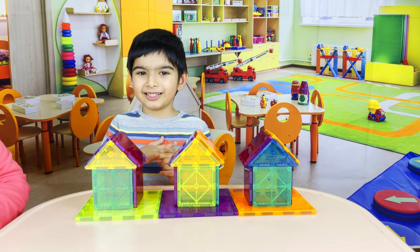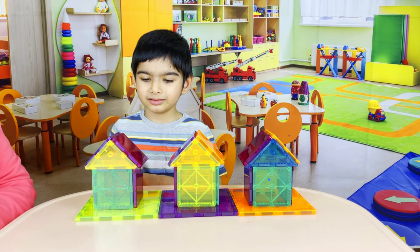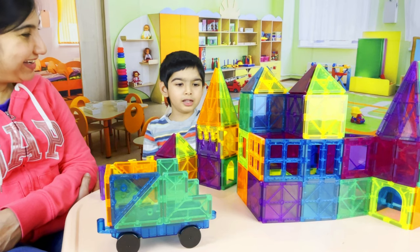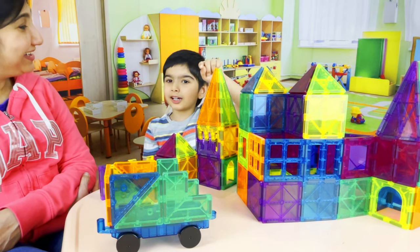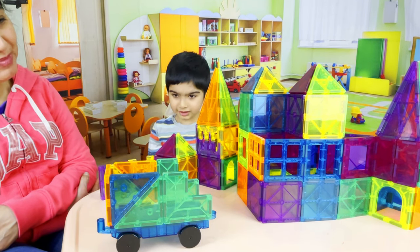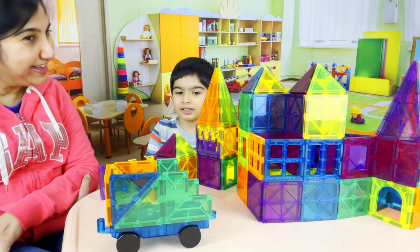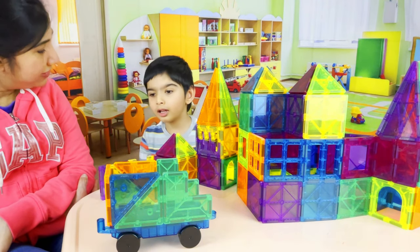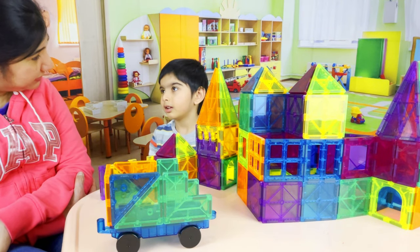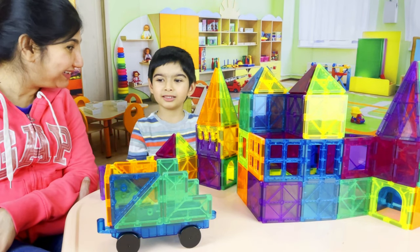Yes, they have beautiful walls and a roof on top. I am very happy with the way they look. Krishna, what have you made? I made different shapes like a township. Yes, it's a township full of buildings, fences, and a wagon standing in front. It's so very colorful. Did you do it all by yourself? No. Who helped you? Papa. Papa helped you? Yes, you need some help to build this structure.